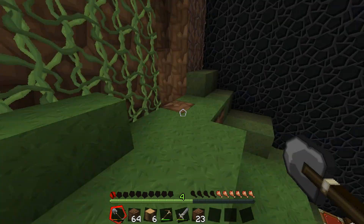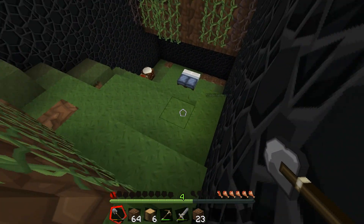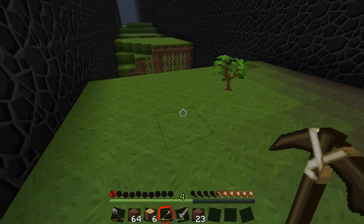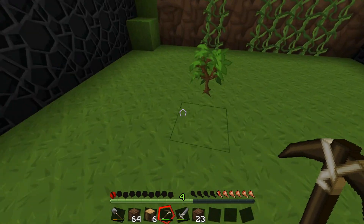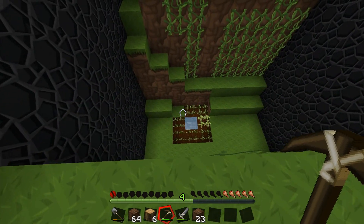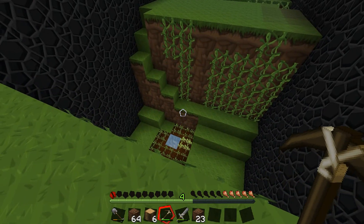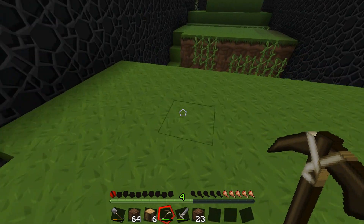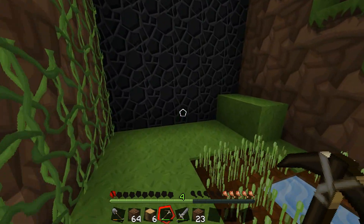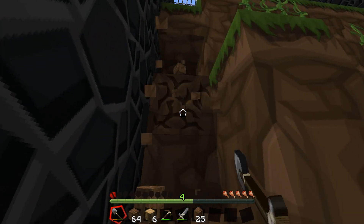Destroy all spawners — total of 18 spawners — and then nether ant farm achievements: harvest obsidian, make a nether portal and enter the nether, get gold nuggets, make a clock, make a golden apple, find and harvest glowstones, find a nether fortress, find a treasure room in the nether fortress, destroy all nether spawners — total of 14 — make a healing potion, and then leave the ant farm, get to the floor, get to the diamond block under the bed, get on top of the bed, and find a hidden message.